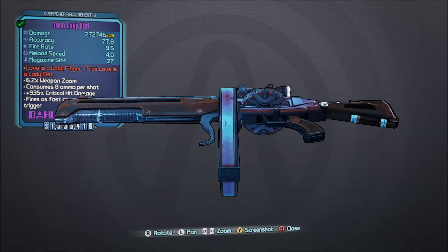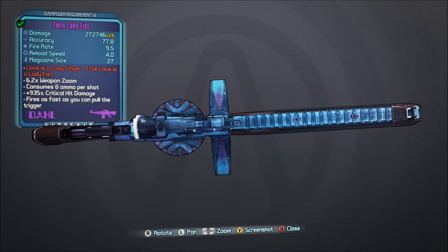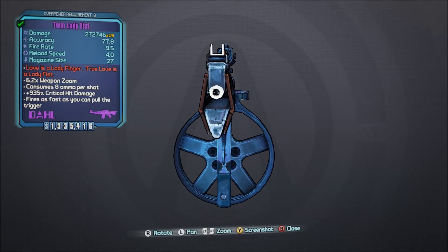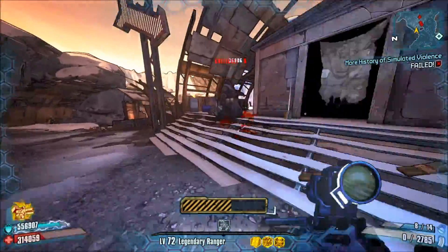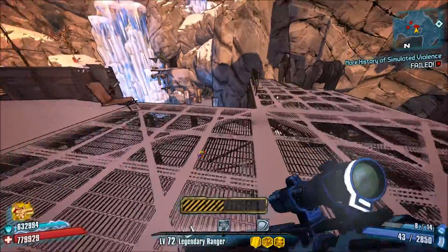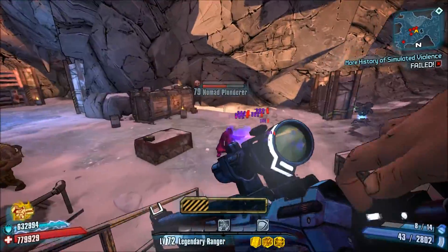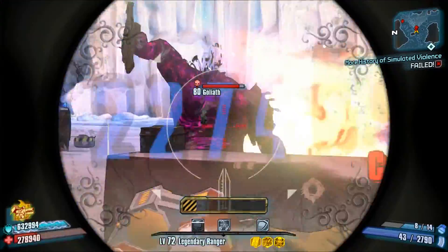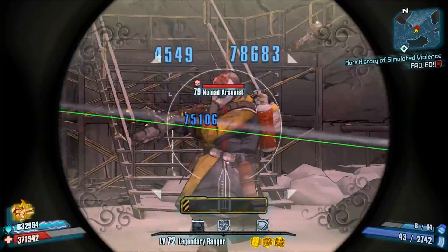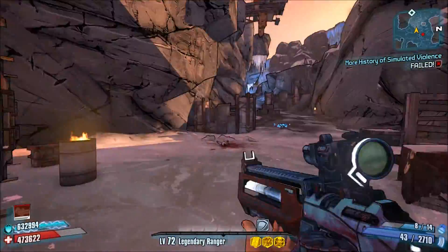This next gun is another one that I did make, and I've decided to call this one the Black Mamba. What this thing is, is a Jacob Scarab with the doll barrel, and it is a doll manufacturer. What this does is it gives it a burst fire, and I also went ahead and added the Lady Fist for some enhanced critical hit damage, and I also added the quad shotgun to give it a crap ton of projectiles. This thing has like 19 projectiles — it's like 250,000 damage times 19. So whatever you see in front of you is pretty much going to die, as you can see there from all of those generic bandits.